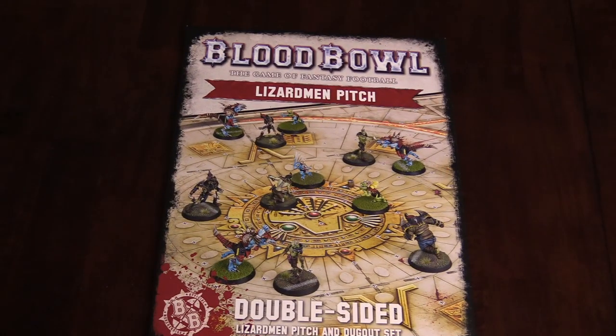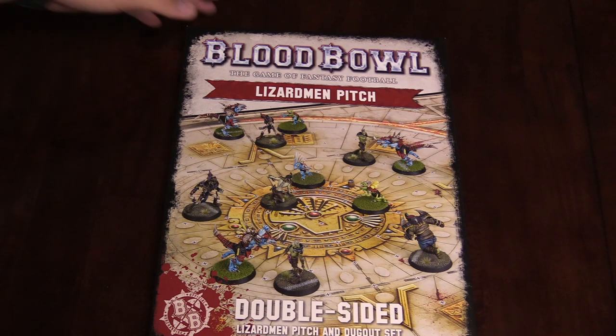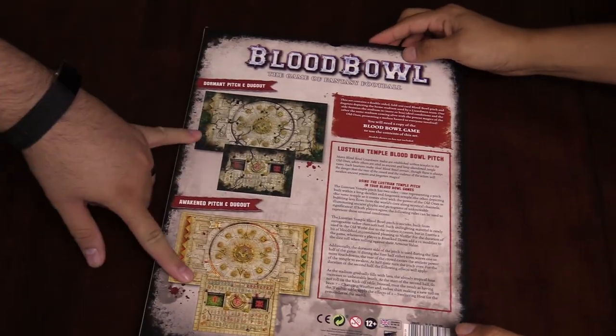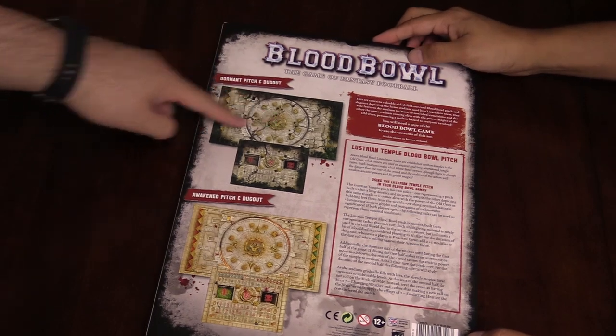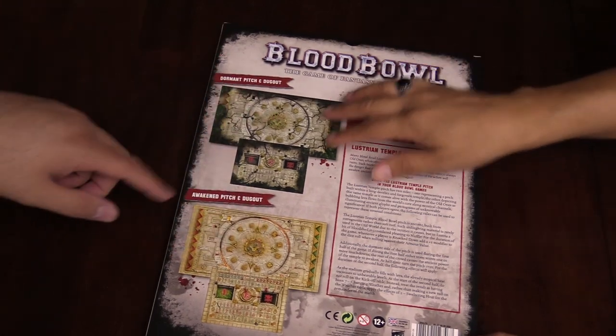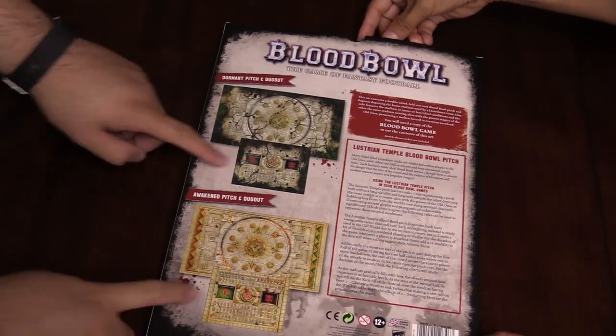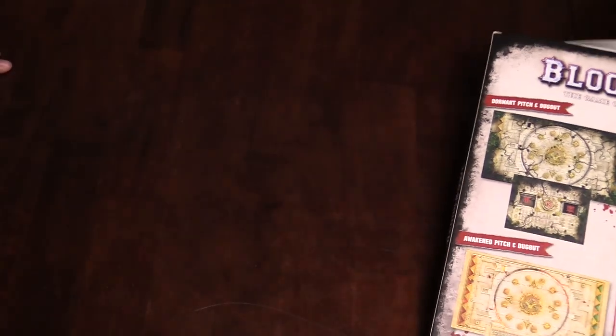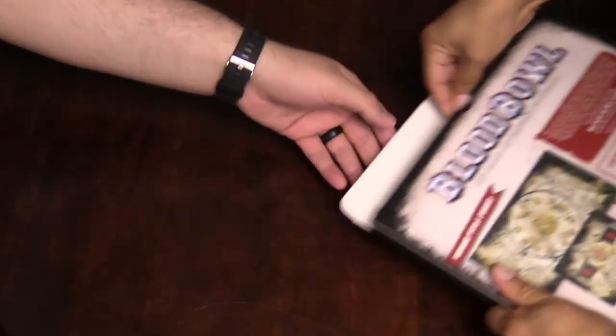Next up we have the custom Lizardman pitch, as you can see here. This is a double-sided board. It's got your play areas, your actual Blood Bowl pitches — two of those are double-sided, dormant and awakened. And then you've got the two dugouts as well. So let's go ahead and pop this open and dig into the Lustrian temple.